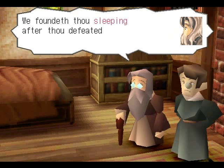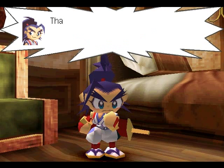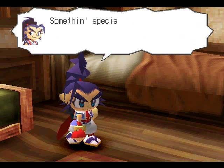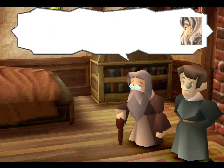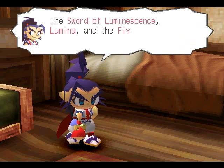We found thee sleeping after thou defeated the Thirst Quencher's abominable robotic, so we brought thee to this room. The big imbecile with the cape kidnapped the princess! To go back to your world, you have to save the princess. But they will come for Lumina. Legendary brave fencer Musashi used Lumina, the sword of luminescence, to seal away the wizard of darkness. And when it absorbs all five scrolls — earth, water, fire, wind, and sky — thou will inherit extraordinary powers. The sword of luminescence, Lumina and the five scrolls — no wonder they want them.